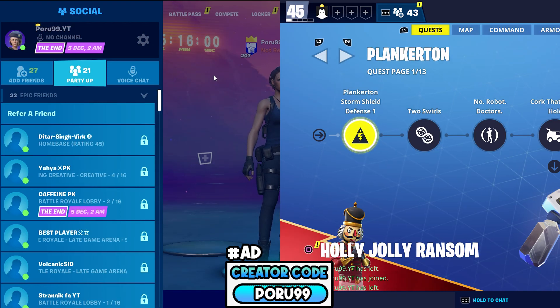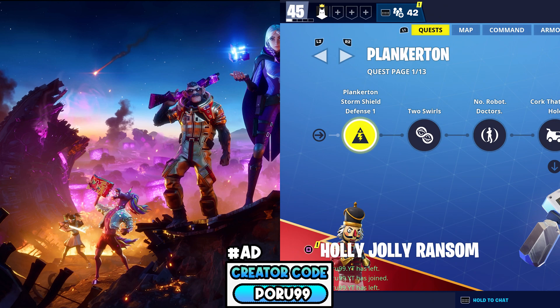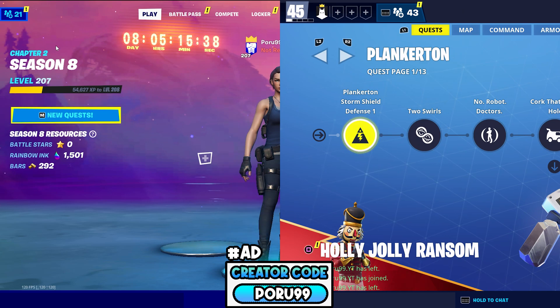Okay guys, now we are in split screen view. As you can see, one account is logged into Save the World and one on PC is logged into Battle Royale, because if I go to select game mode on the PC account it automatically switches me to Battle Royale — which confirms that it is performance mode.